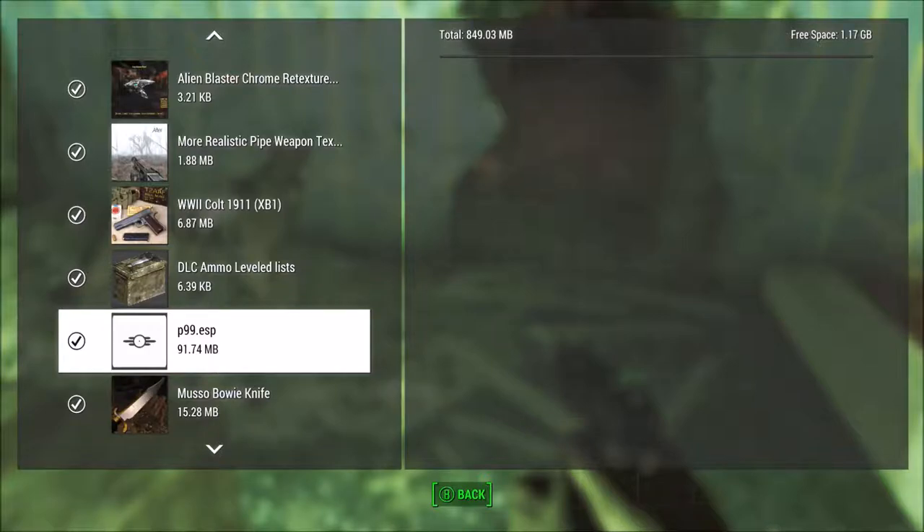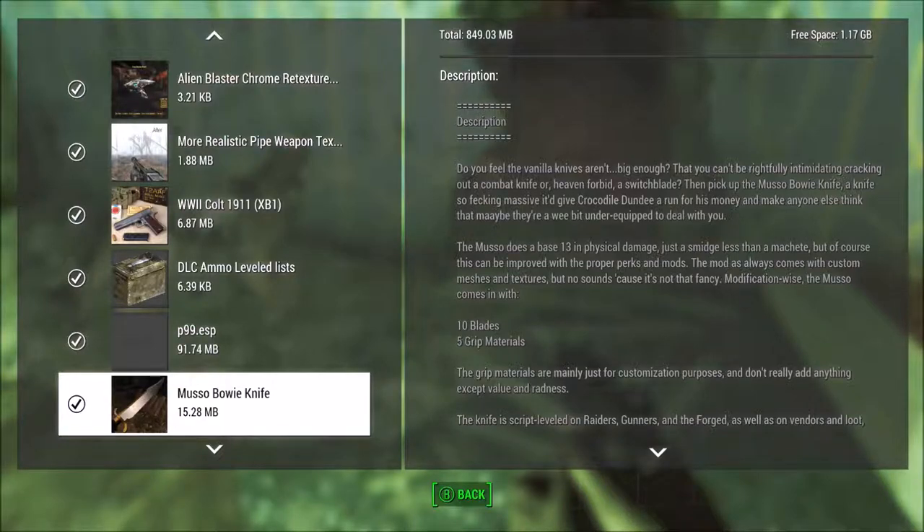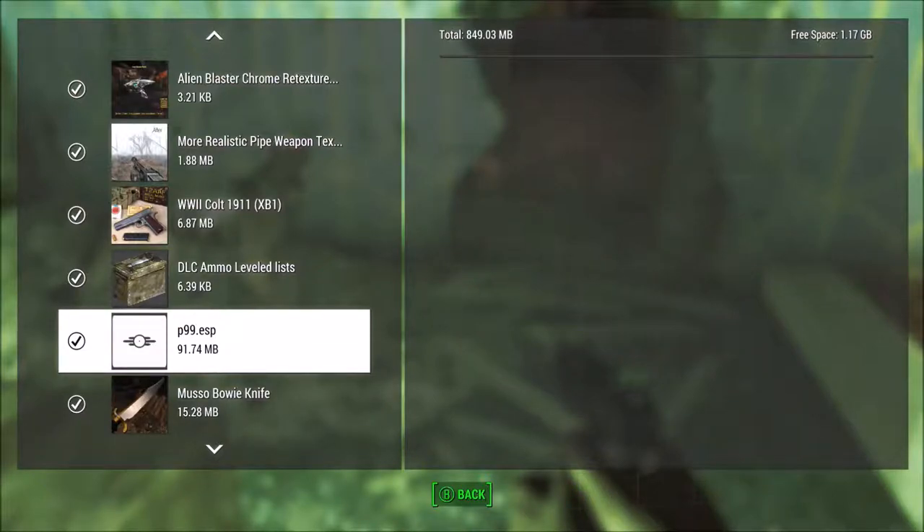We had a bit of a problem. When I started up the game this morning, I went to the mods playlist on Bethesda and I saw the Musou Bowie knife, and I was like, hell yeah, I need to get that. But then I was putting it in the load order, where I usually put most of my weapons, and noticed that the P99's info is missing. Apparently it's been deleted from Bethesda — I don't know when, I don't know why. All I know is that it's missing.